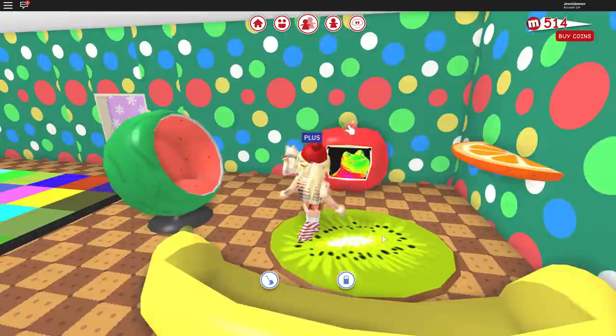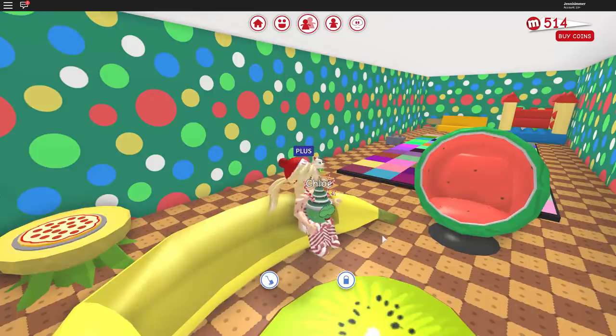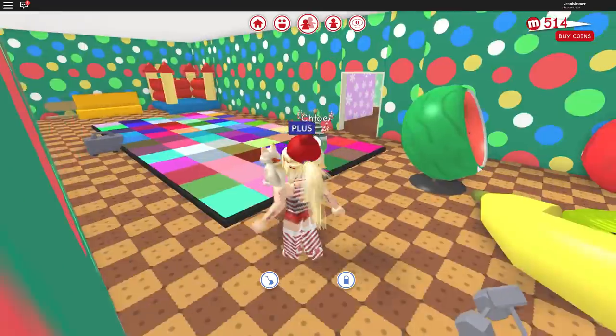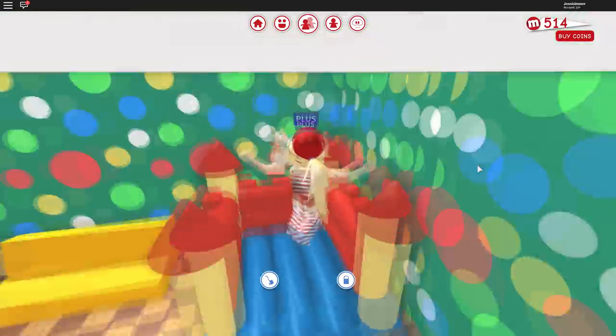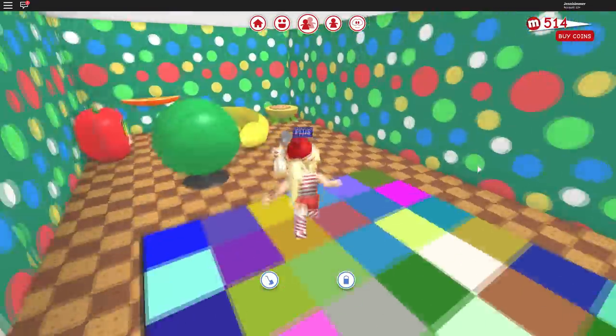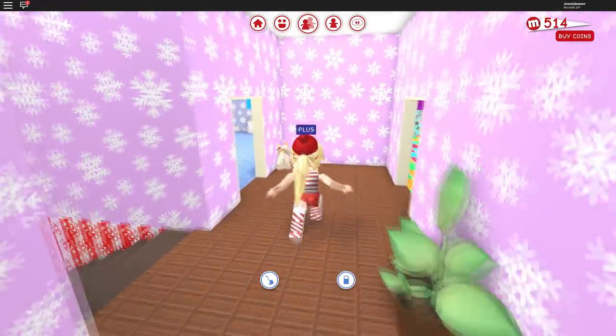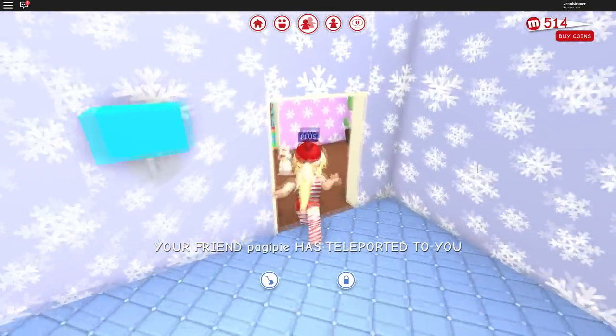They've got a little bit of candy stuff. And then here is my other party room — there's a little fruit area over here. I still absolutely love that fruit furniture. I went with a somewhat Christmasy wallpaper for now, and there's a bouncy castle over here. So when I have a party there will be two party rooms that people can go to, which is pretty exciting.